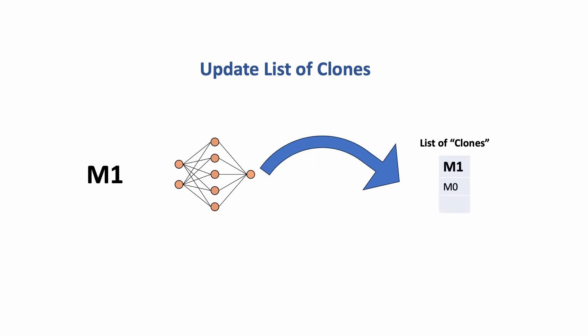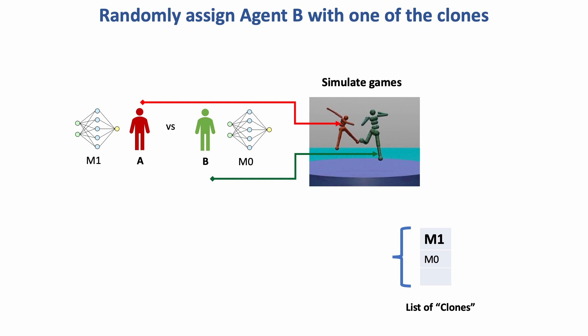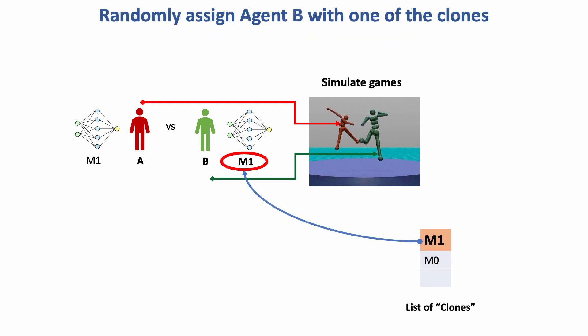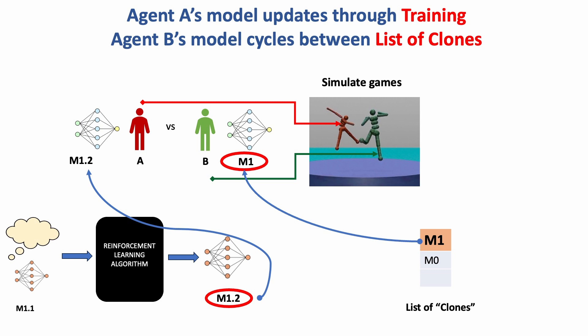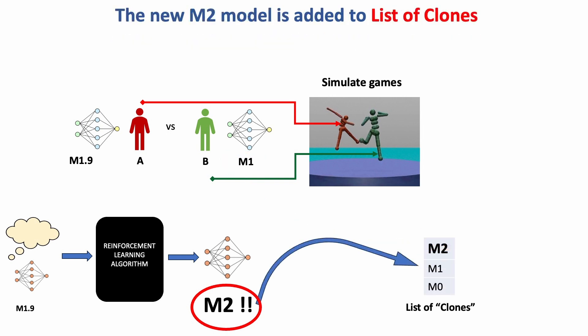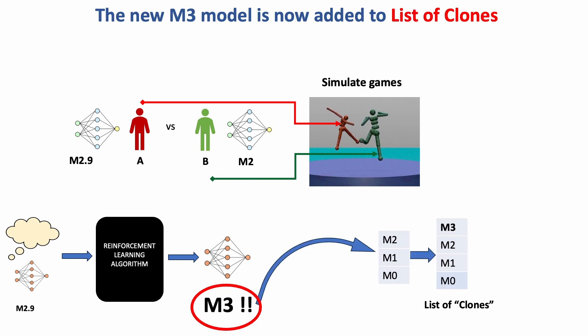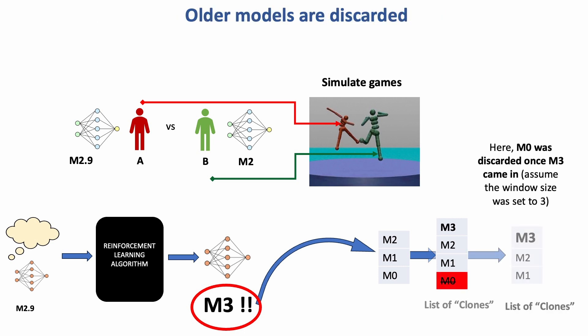M1 now goes into the clones list. In the next iteration, agent B's AI can be randomly assigned any model from the clones list — say M1. Agent A now competes against the stronger M1-controlled agent B. After every 20 matches, agent B can randomly switch back to M0 or remain at M1. Agent A continues training from M1 up to M2, which then also goes into the clones list. As training continues and more major versions emerge, older models are gradually removed from the clones window. That's how self-play works in a repeated loop.